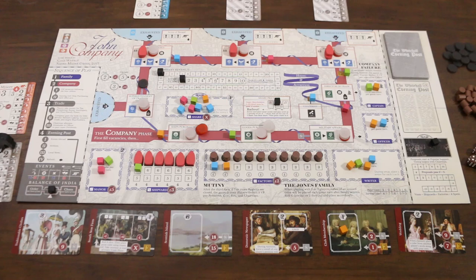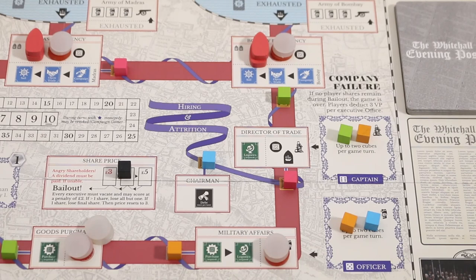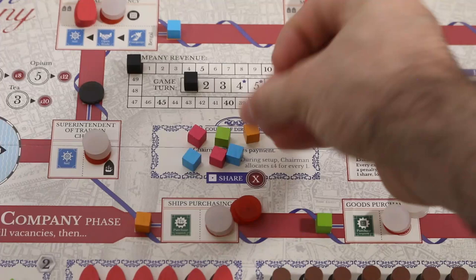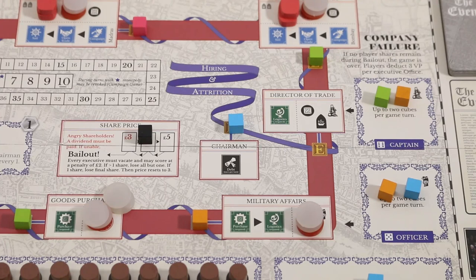Next we have the company phase, where each player will make the bulk of decisions about how the company is run. We would normally begin by filling vacancies, but on the first turn there will be none. When hiring is resolved, players fill vacancies in order along the blue ribbon. If the chairman office is vacant, the previous chairman nominates a player from amongst those with a cube in the court of directors, and going clockwise each player votes. If a nominee receives more than 50% of the vote they are elected. If no nominees are selected, the previous chairman decides from the failed candidates.